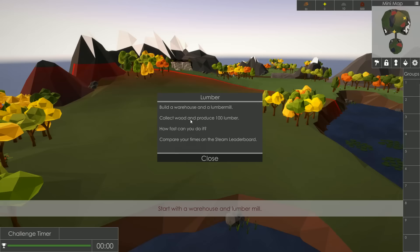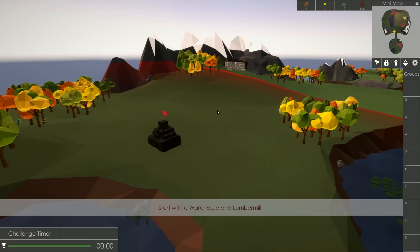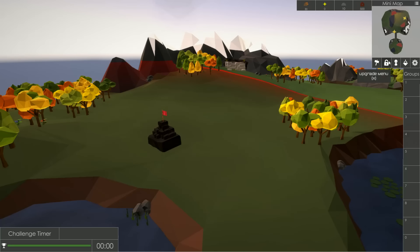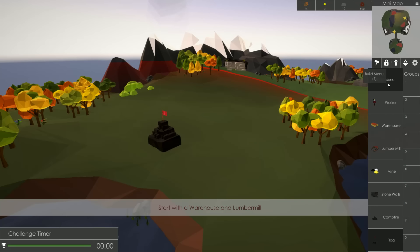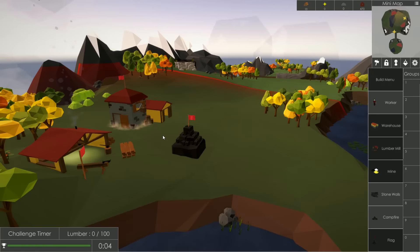Build a warehouse and a lumber mill — collect wood and produce 100 lumber. So how exactly do we build? Start with a warehouse, I would love to. Let's look around the interface. Lumber is in the top right corner. Minerals is this star, stone next to that, and build points 500. There's a build menu underneath the mini-map, an upgrade menu next to that, worker menu, weapons menu, and game options. Let's go to the build menu — we need a warehouse and a lumber mill. I'll do the lumber mill first and place it nearby, then a warehouse.